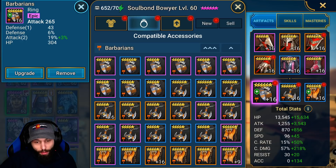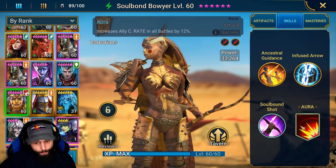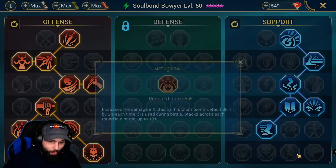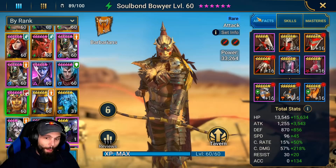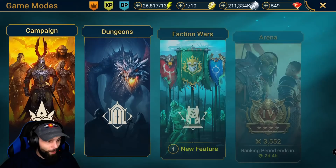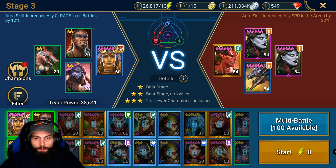I pretty much stacked as much crit damage and attack as I could — attack, crit damage, and attack accessories. Her skills are fully booked. For masteries, we went with crit damage, more damage on her A1, and Evil Eye, which I'm going to show in dungeons later in the video. She doesn't really need masteries beyond that. I'm going to show a couple of different ways to build her for campaign farming and dungeons.